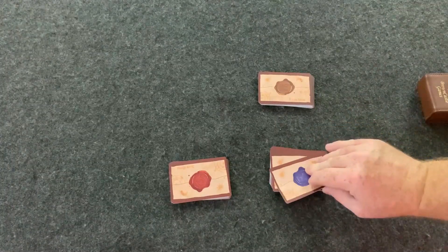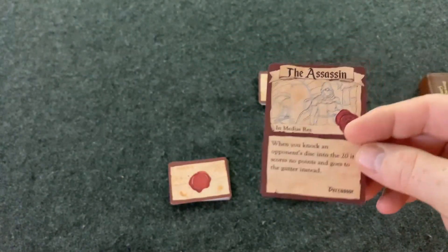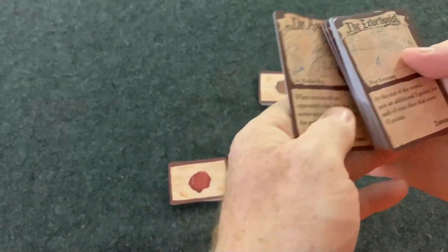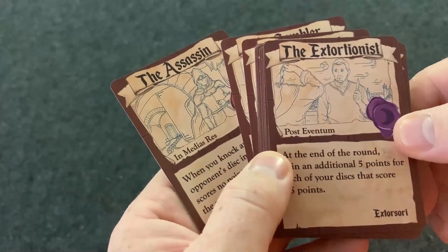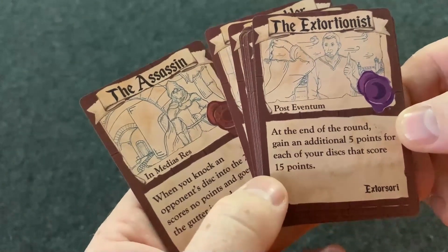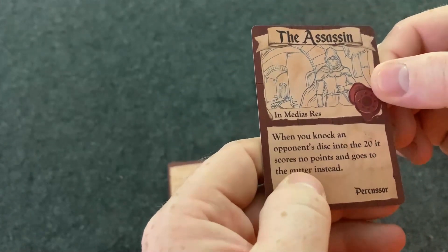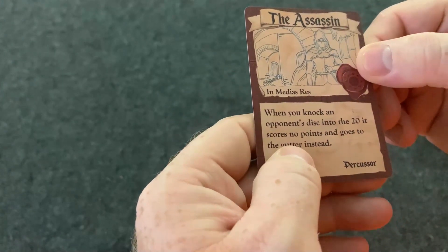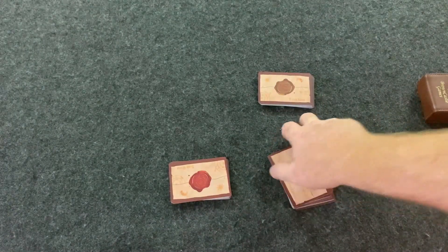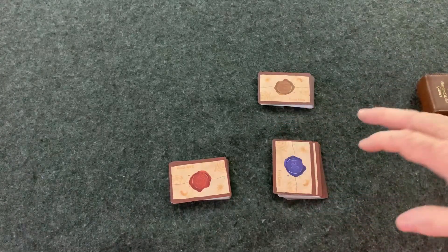At the beginning of every round, you're going to get one of these Freelancer cards. These Freelancer cards are going to be similar to the Subrosa cards — some have to be used during play, and some are at the end. For example, at the end of the round, gain an additional 5 points for each of your discs that score 15 points. Or, when you knock an opponent's disc into the 20s, it scores no points and goes to the gutter instead. These are mainly cool little mean things that you can do during the game, and each one is only once.